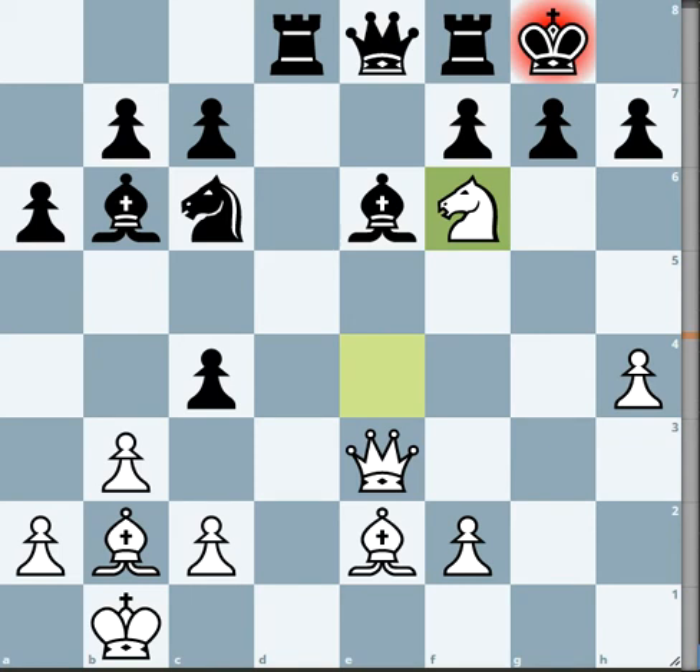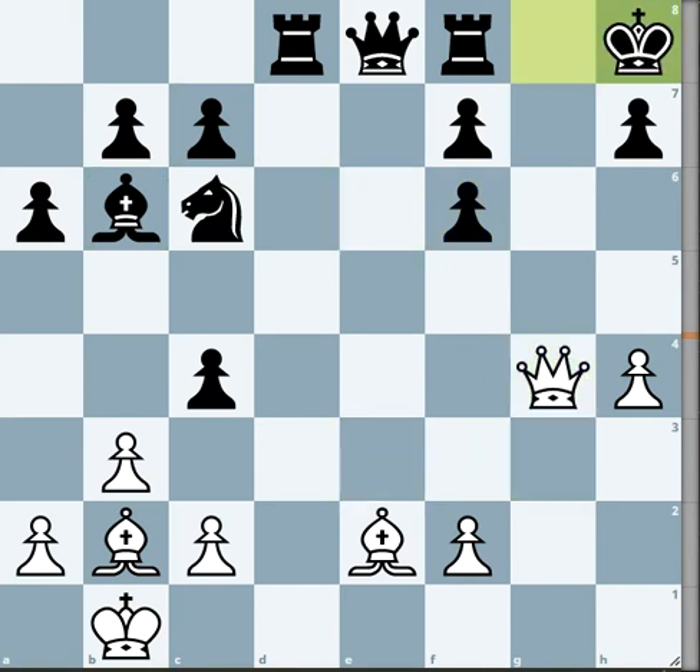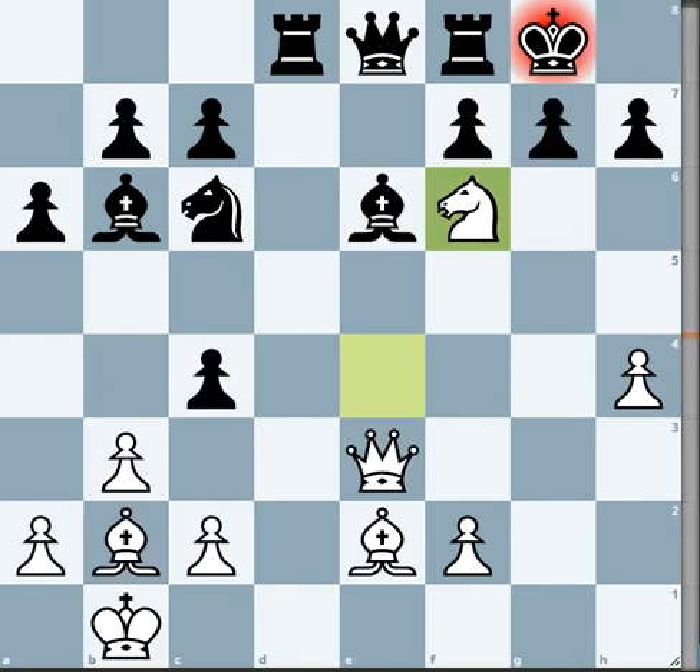If you were to take the knight, the point being I'm giving a check — you have to block and I simply take. King h8, and Bishop f6 is a brutal checkmate. The only option other than taking is King h8.